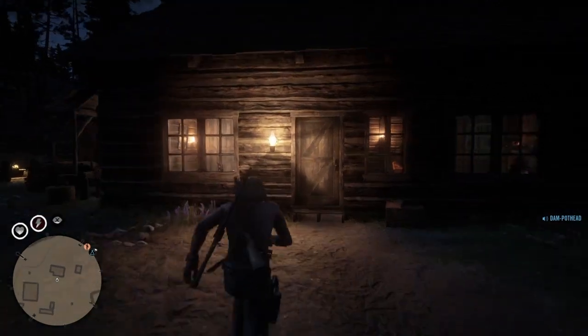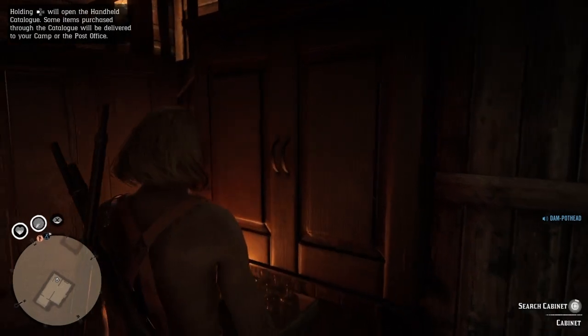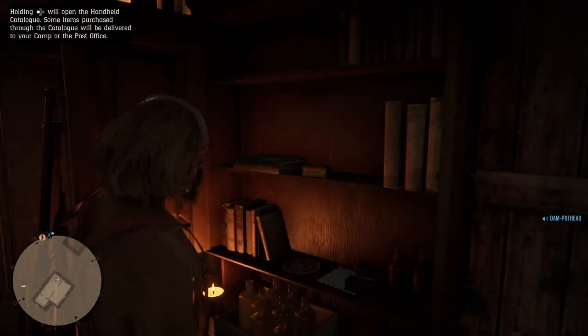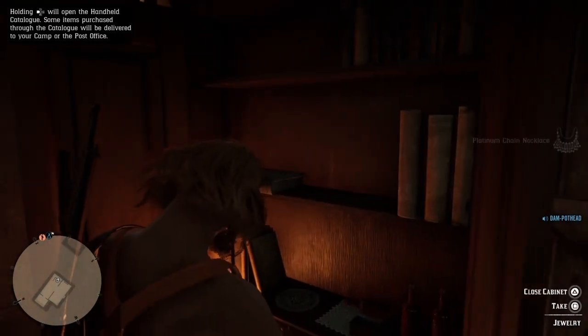All you're going to have to do is come into this house and go into the chest or this cart here — cabinet, whatever it's called. There's tons of stuff in this house, but this is the stuff I'm going to show you because it has a value to it.